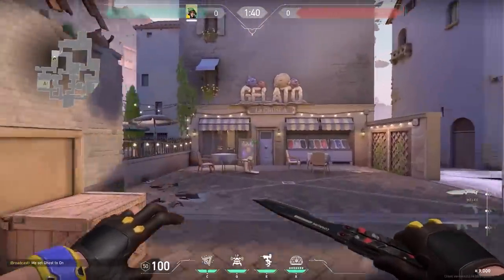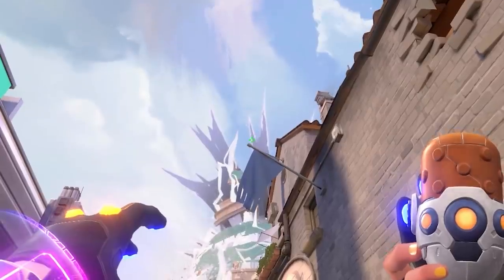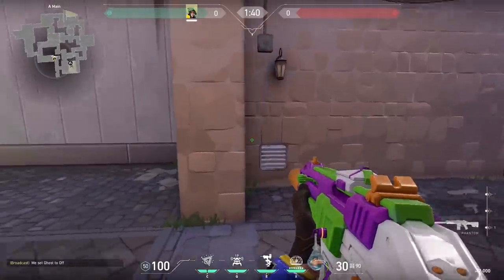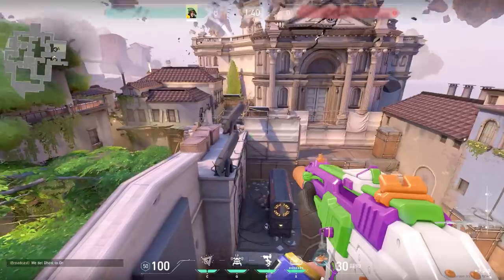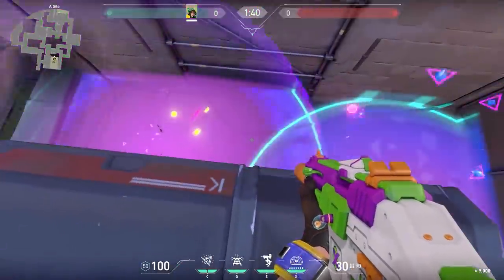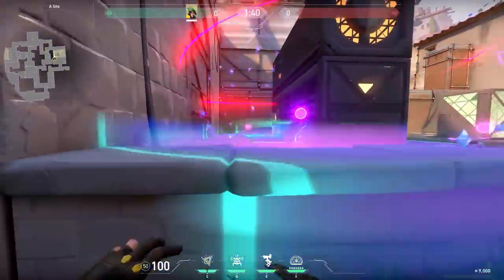Now a nice setup for if you want to push A with Killjoy. Stand against this wooden box, aim a little bit above the flagpole and throw your Nanoswarm — it will land to the left of the generator. For the second lineup, stand against this wall and aim in the middle of the spike of the explosion, and this Nanoswarm will land behind the generator. If you use these two lineups after each other the enemies cannot stand behind the generator, so it's a very nice combo and you have one less angle to check.